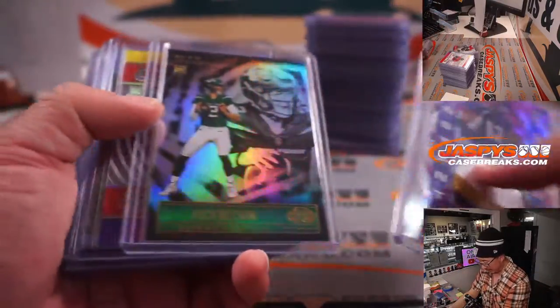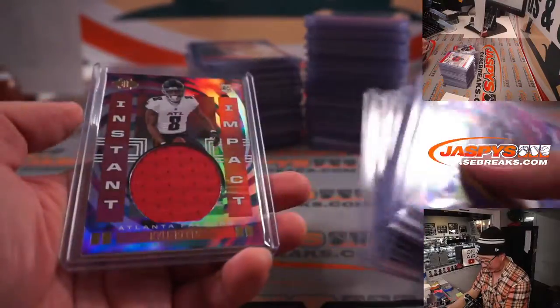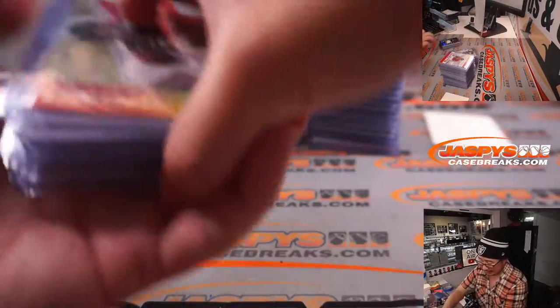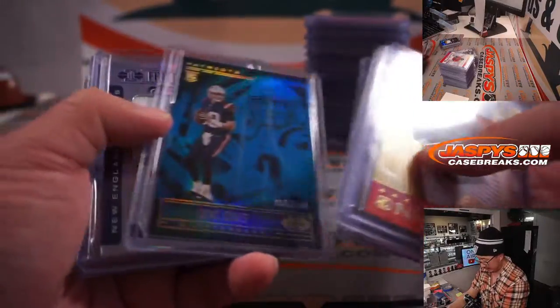And a quick look — this is a pretty solid break, I want to say. We've got a lot of Zach Wilson, Justin Fields, Mac Jones, and Trey Lance cards, and Trevor Lawrences and whatnot. So we've got a lot of those.